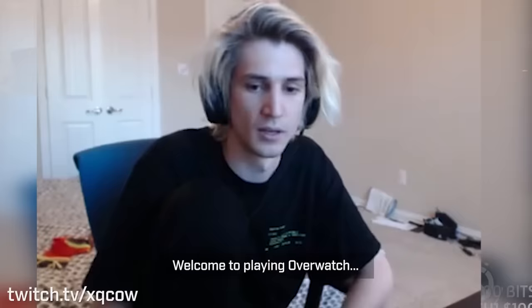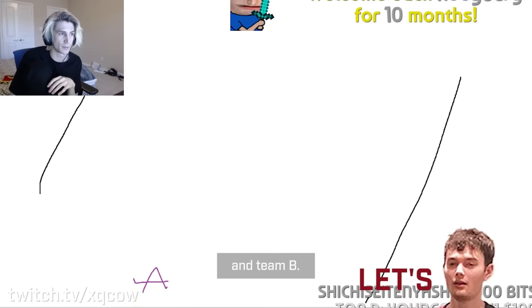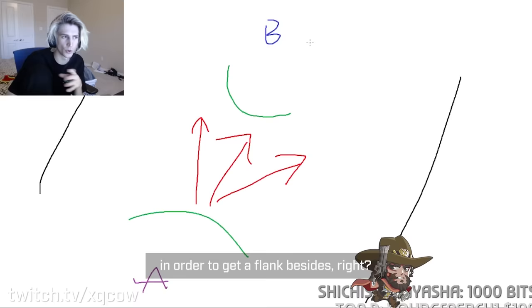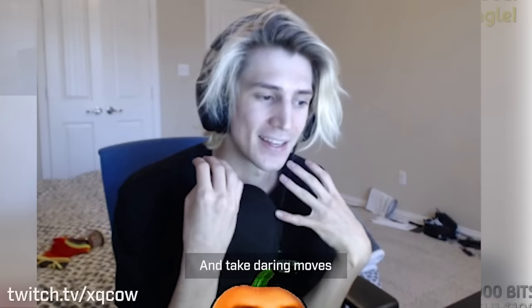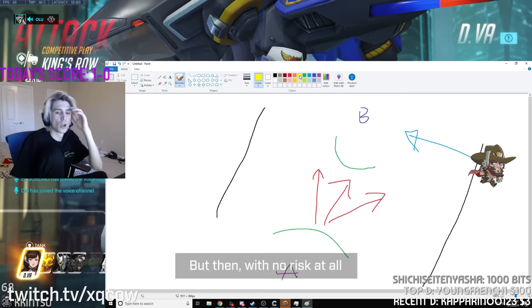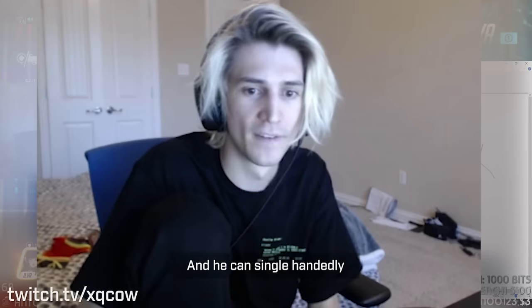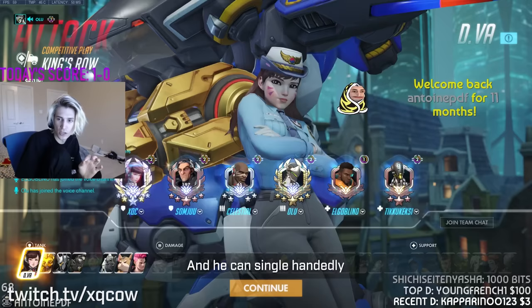Welcome to playing Overwatch with Felix. The problem is that on those maps, you have team A and team B — how you shield your teams for them to push forward. Some DPS can take big risks in order to get a flank on the side and take daring moves to do damage. But then, with no risk at all, you reshield, and you can single-handedly shut down any flank from ever occurring.